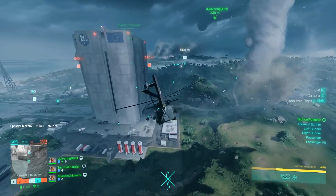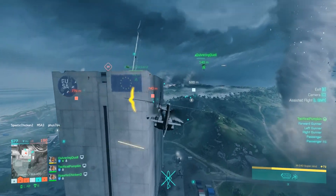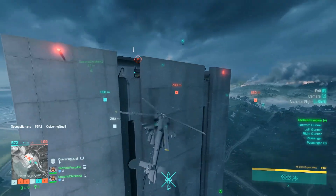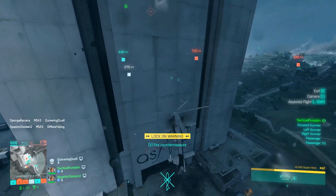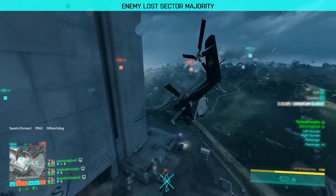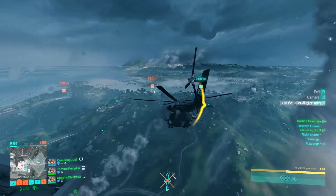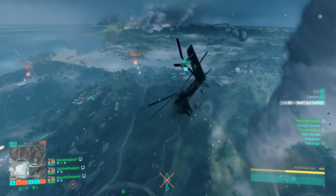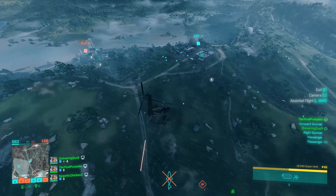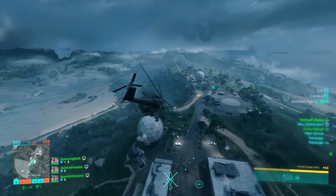To be fair, a tornado doesn't destroy the whole map, so you can pretty easily avoid them when they show up — you can just avoid the objectives they gravitate towards and play on the other side of the map. And it is genuinely fun to throw yourself into a tornado with a parachute and let it spit you out to another part of the map. It's just that I think it needs to happen a little bit less often to make it that bit more special. I'm sure DICE put a lot of work into the tornadoes and their physics and want to show it off, but it's really going to burn people out if it's as common as it's been in the beta.